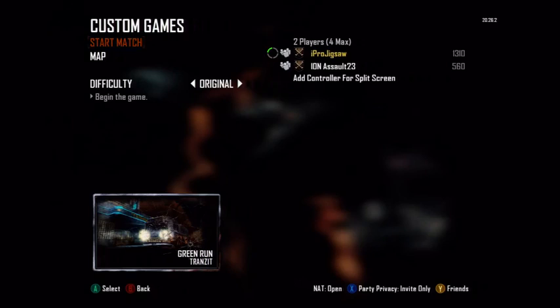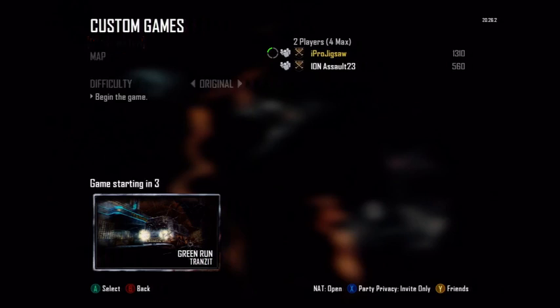Alright, hey, what's going on guys, this is Jigsaw from Newell Gaming X. I'm going to show you a tutorial on Transit — specifically how to get out of the first room for free and how to get a source of energy.